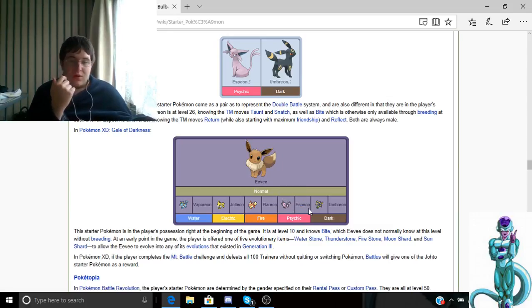Espeon and Umbreon are the most tactical ones — they're the ones who do a lot of damage to loads of Pokémon. Espeon is a Fairy type and is on par with Sylveon because they're technically both the same type.